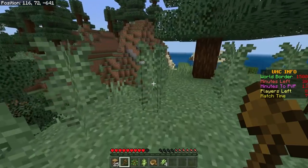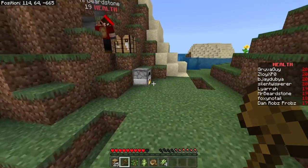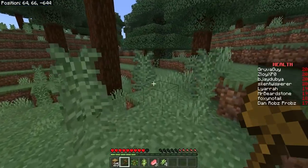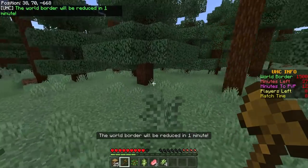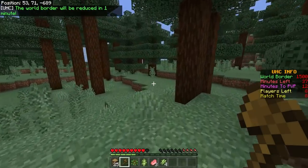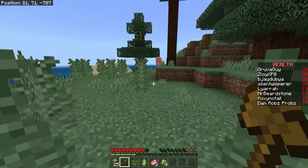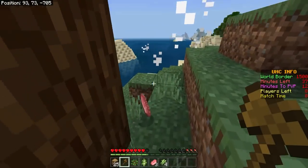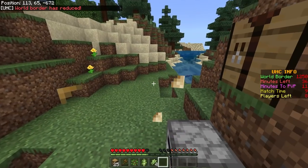With three pork chops and some charcoal cooking, the world border is announced to reduce in one minute. Dogs are spotted but ignored — they want food animals. One player is moving extremely slowly due to hunger. They return to cook and eat food. Dan is spotted taking some damage. The world border reduces — going down 250 blocks at a time.